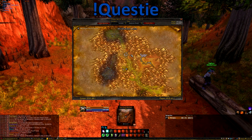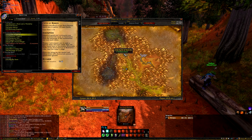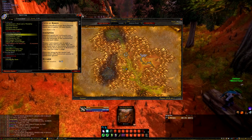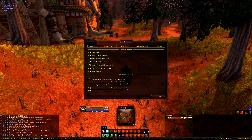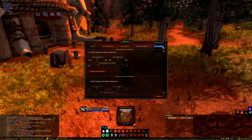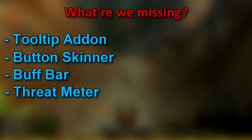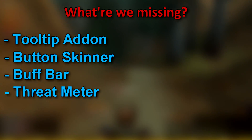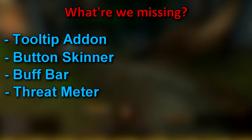Last but certainly not least, we have Questy. Questy is our classic quest tracker. It trivializes finding quest locations, especially if you've done them so many times that you don't really want to go through the effort of reading text again. This is currently my replacement for PF Quest until that gets updated, but it serves its purpose. Settings can be found at forward slash Questy, but I haven't touched these because the presets work just fine. Before I jump into our setup, I'm still on the hunt for a tooltip add-on, a bar reskinner, a buff frame, and a non-laggy threat meter. If I find any of these, I'll update the download file as well as post an update on my channel, so be on the lookout for those.